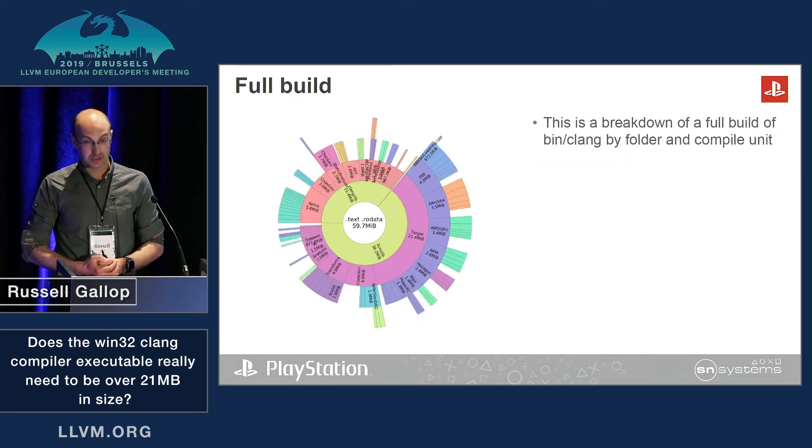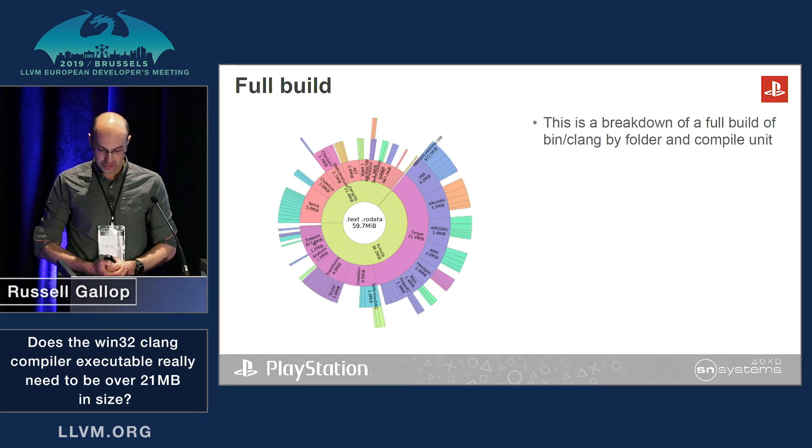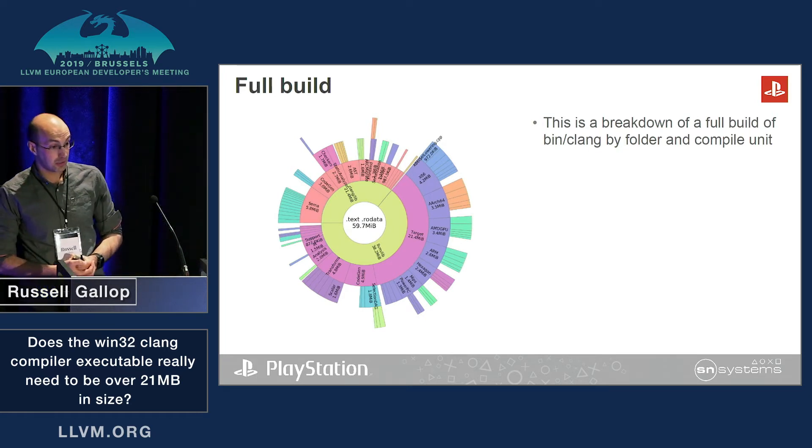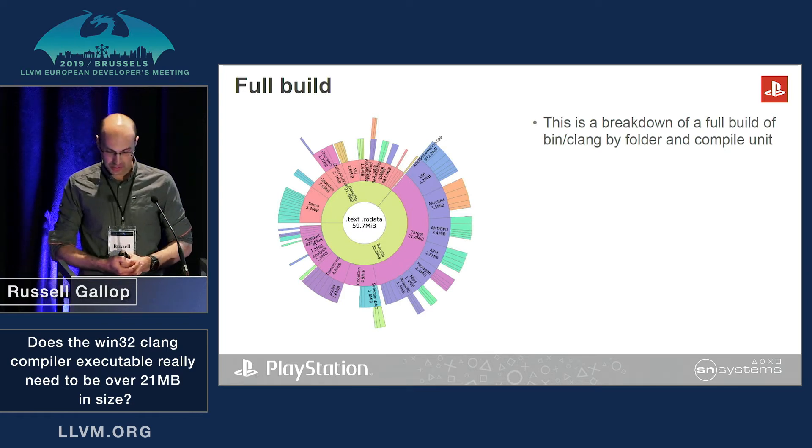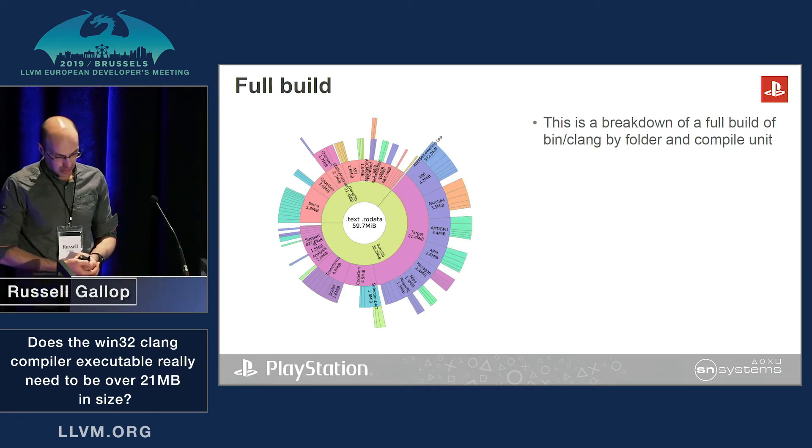This is a sunburst chart showing the breakdown of size from compile units of bin/clang. You can see about a third of this is from Clang, and about two-thirds is from other LLVM, and most of that is back-end targets.